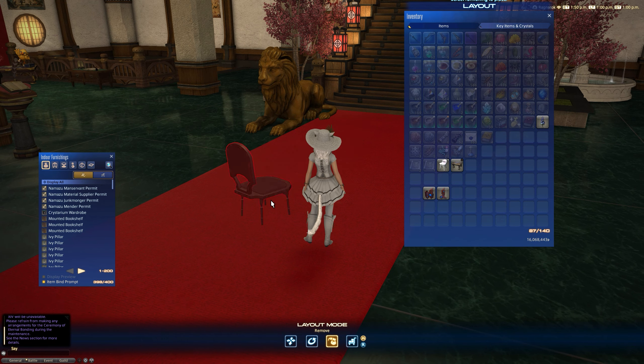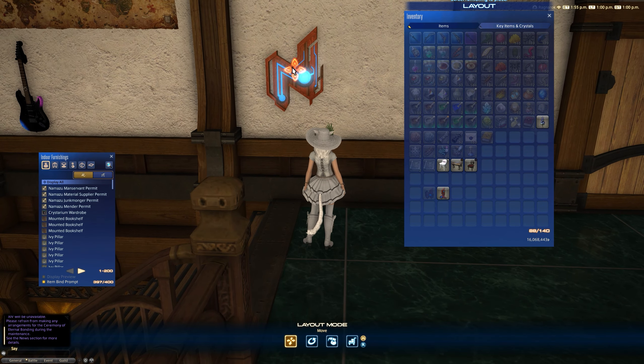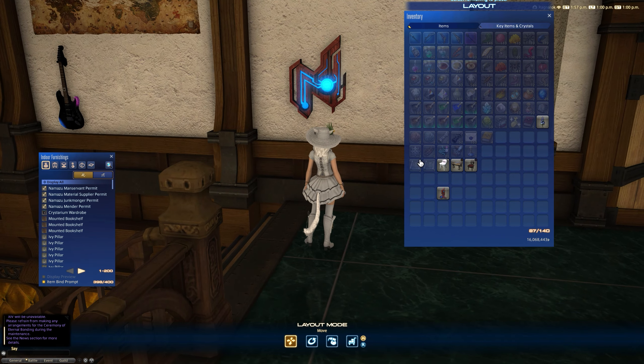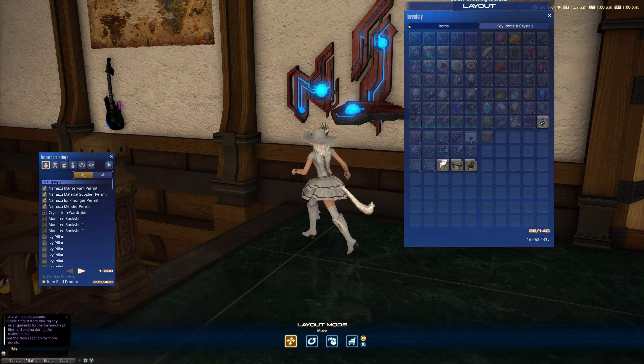Let's put away items from last time, like that chair, and place down these new items. The Allagan Terminals are wall-mounted. Let's put the N-shaped one down first — this is what that looks like on the wall — and then next to it the L-shaped one, so we've got both Alpha and Beta side by side.